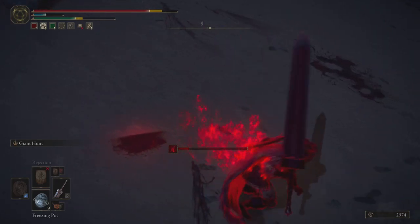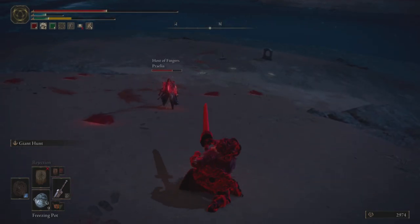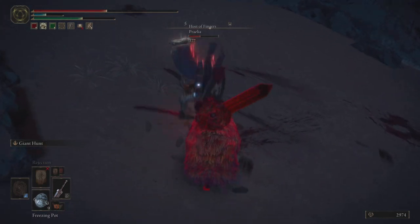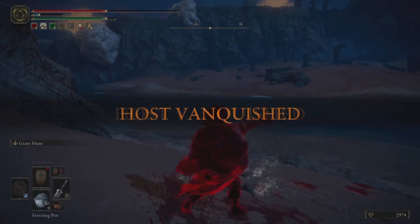Here I'm charging my heavy attack but haven't released it and get stunlocked by just a twin blade hit. Had I had more poise in that moment, I probably wouldn't have gotten stunlocked and would have been able to turn that into a trade. We can see exactly where it would have been useful to have a little bit more poise on this build.